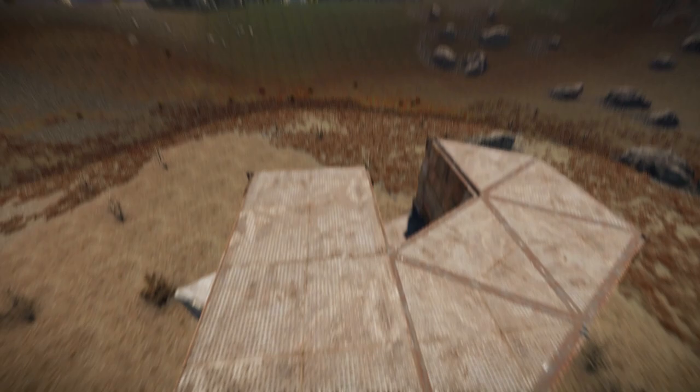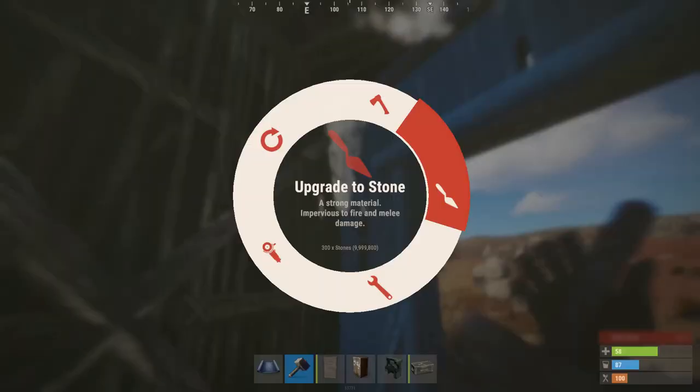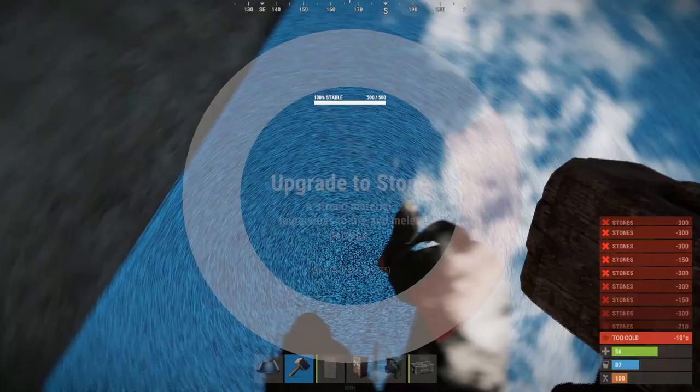Now to the noob base. As you can see, it is built very inefficiently, wasting a lot of resources and space while not even being nice to live in. But how do you build such a base? Well, let's begin with the nice things about it — it can be expanded from a 2x1 starter. That's about it.